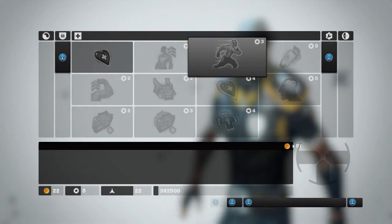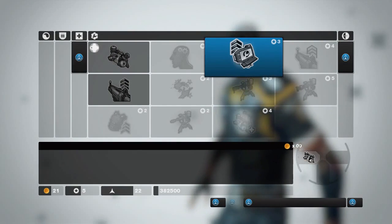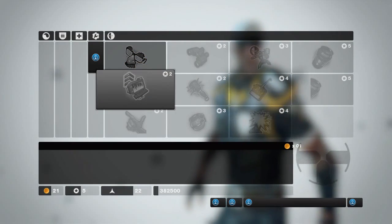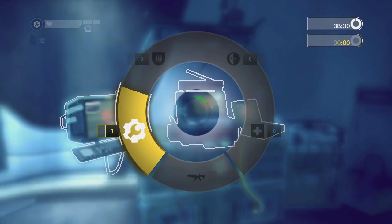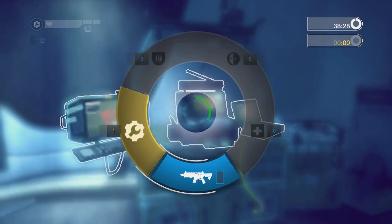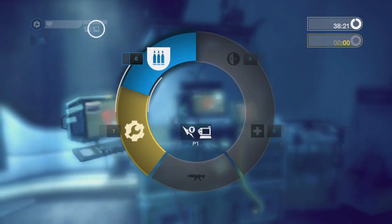At higher ranks, operatives and engineers can buy abilities to upgrade a command post. You can only upgrade a captured command post. To apply the upgrade, the engineer or operative simply interacts as normal. While on the command post menu, they will see this meter. When it is filled, the command post has been upgraded.